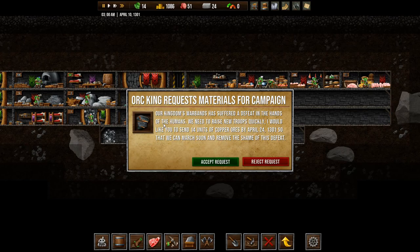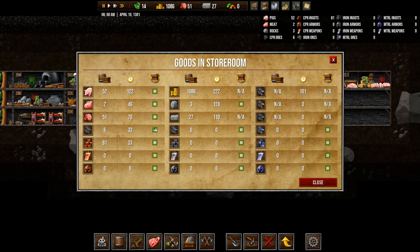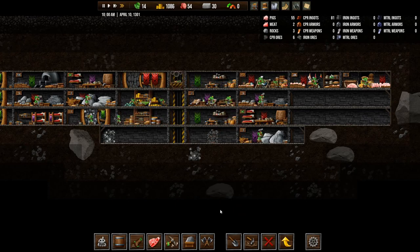Orc King requests materials for campaign. Our kingdom's warbands have suffered a defeat at the hands of the humans. We need to raise new troops quickly. I would like you to send 14 units of copper ores by April 24, 1301. That's in two weeks, so that we can march soon and remove the shame of this defeat. We will accept. And I think we already have six units of copper ores. But if we say storeroom and copper ores, I want you to store that in there. That should get our copper ores going up, not being used to produce copper ingots. I hope that's how it works.